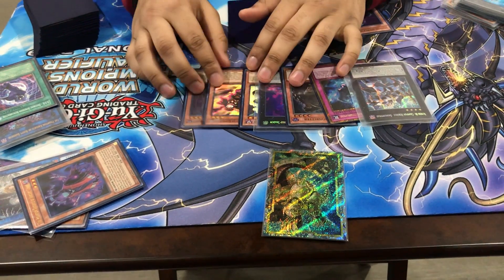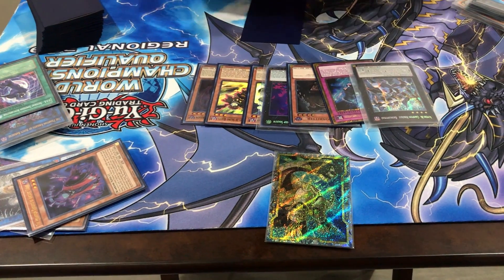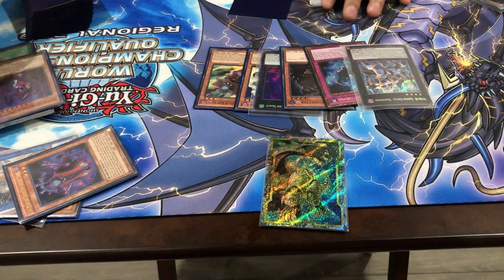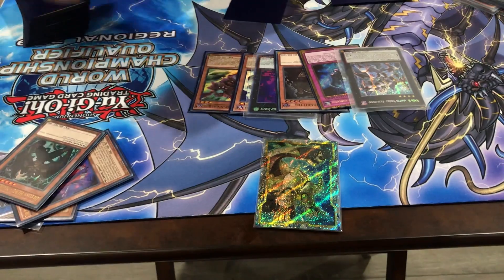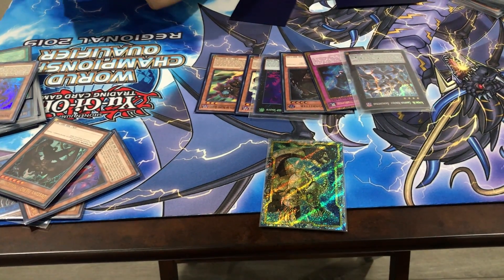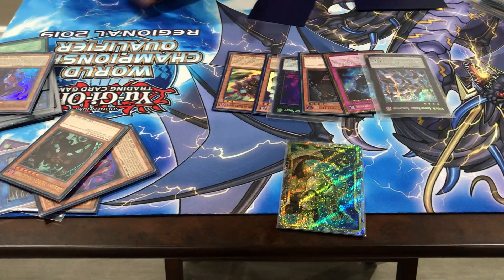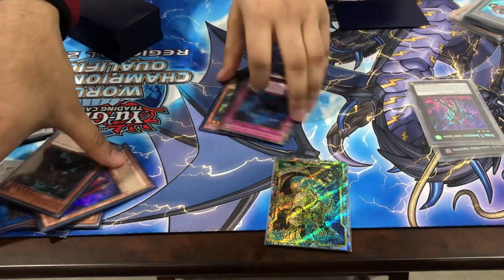During their turn you just set the Twin Twisters — they do whatever play they want, it doesn't matter. Draw for turn. Depending on what they do: if they set a monster you attach to Strudel, and during your turn you banish Malicious, summon a Malicious, target with Strudel, Yazzy them, and after you Yazzy them you just Borreload sort of clean up. That was the first random hand.